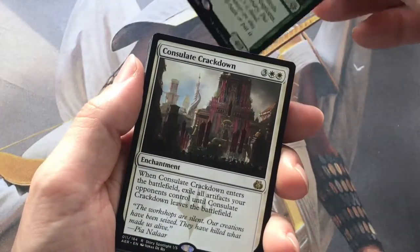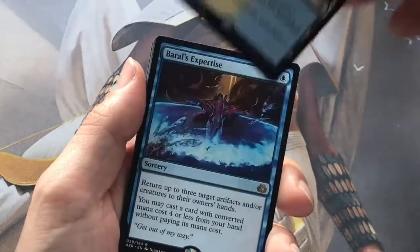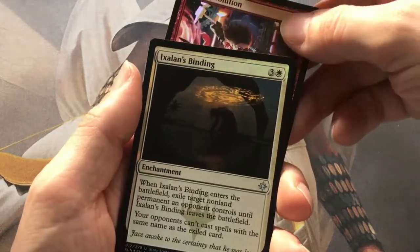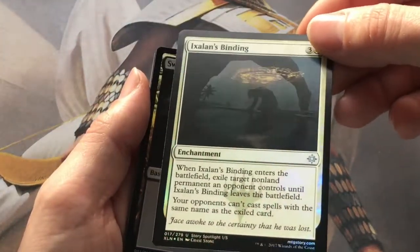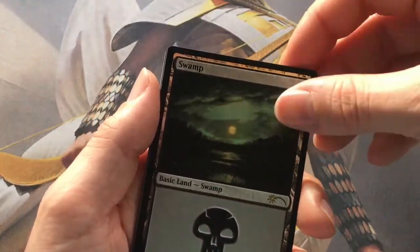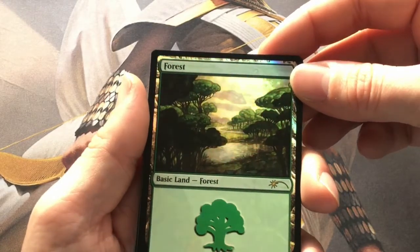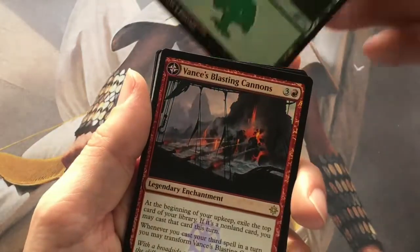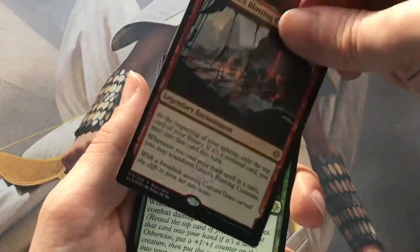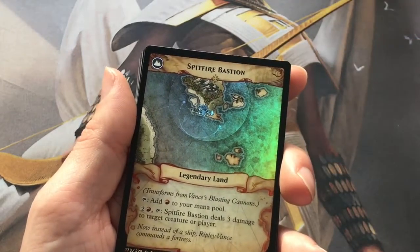So we've got an Emperor's Vanguard from Ixalan, Consulate Crackdown, Irrigated Farmland - possibly one of the most boring card names in the world. We've got a Baral's Expertise - nice to have the man himself. Pirate's Revolution. Ixalan's Binding is a lovely foil, with what people are now imagining as an Azorius sign above his head. We've got a foil Rebecca Guay Swamp - lovely, going in the collection. And the Forest is absolutely amazing - just the trees, they look translucent, it's just lush. And the flip land we got is Vance's Blasting Cannons - oh well. Normal art on the front but with the Ixalan watermark, and it flips over into Spitfire Bastion, part of the map of Ixalan where the Bastion is.